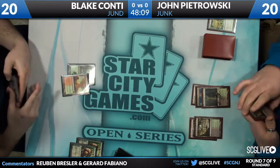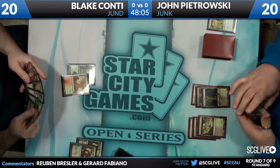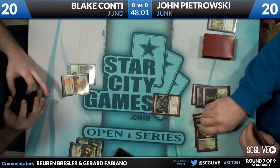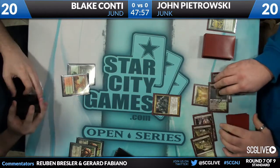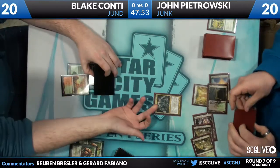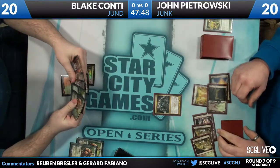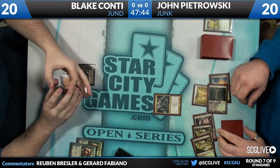There's an Unburial Rites from John — that's another advantage the white gives John, with more copies of Restoration Angel. Loxodon Smiter, Vampire Nighthawk, Thragtusk — and there's the Ghost Dad himself, Obzedat. He's asking what the text on Obzedat, Ghost Council is, and we're going to get that text for you too since you can play along at home.